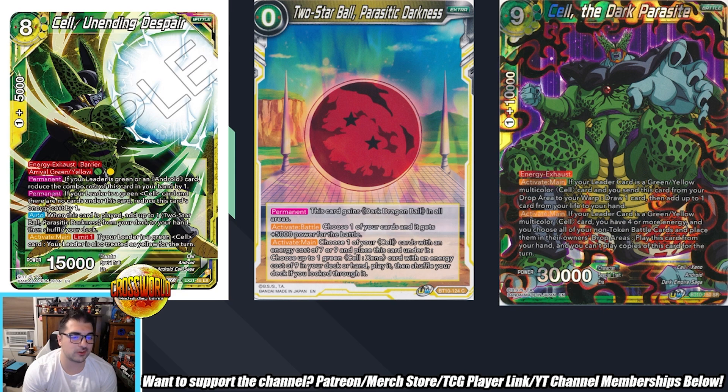That's actually a really weird effect. Besides the obvious cards requiring certain leader colors, I'm not sure if that's going to be relevant to any of the Cell cards I'll read in a second. Moving on to Two Star Ball — it has a permanent: treat this card as a Dragon Ball and a Dark Dragon Ball in all areas. Activate battle: you can basically combo with it. Activate main: choose one of your Cell cards with energy costs of seven or nine and place this card under it — hence the cost reduction on Cell Unending Despair — then choose one green Cell with energy cost of nine from your deck or hand, play it, and shuffle your deck.